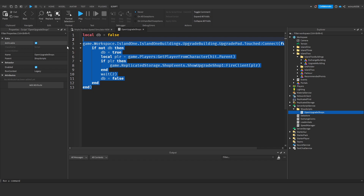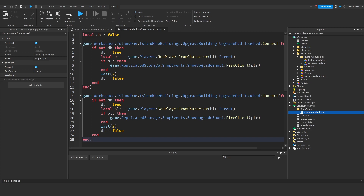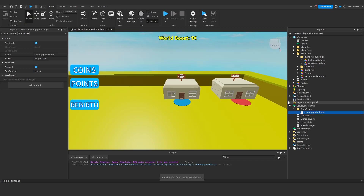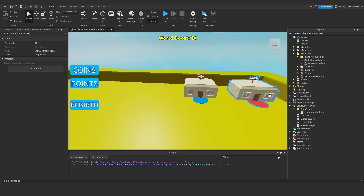Copy this top section of code, come down and paste it. This will be game.Workspace.Island2.Island2Buildings.UpgradeBuilding.UpgradePad.Touched:Connect(function). It's all the exact same code, but under ShopEvents we change 'ShowUpgradeShop1' to 'ShowUpgradeShop2'. Under ReplicatedStorage, under ShopEvents, duplicate ShowUpgradeShop1 and call it ShowUpgradeShop2. Now close ReplicatedStorage and the shop scripts.